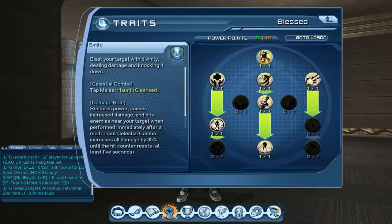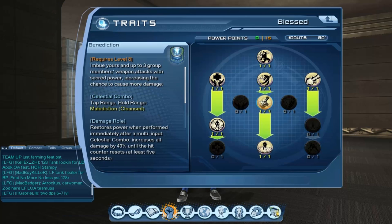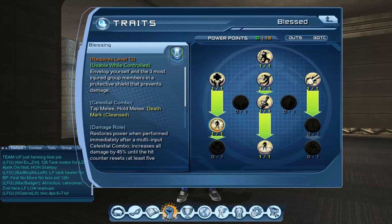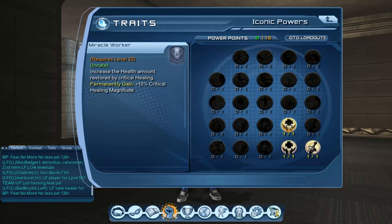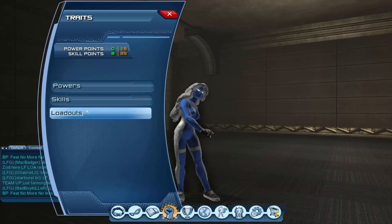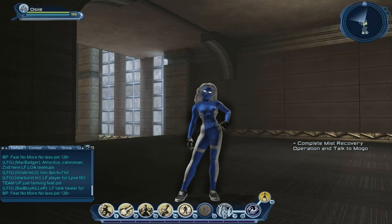From the blast tree you will be using smite and retribution. From the cursed tree you will be using wither. Also from blast I chose benediction because it buffs your precision or might. And blessing is a shield so you don't get interrupted, because you'll be constantly vulnerable to lunging when doing the rotation. For iconic powers I took emphatic healing and miracle worker for healer, and tactical genius for DPS. I don't use an armory for this loadout — I just switch to healer and back to DPS when I want to DPS. I only use this loadout for solos.